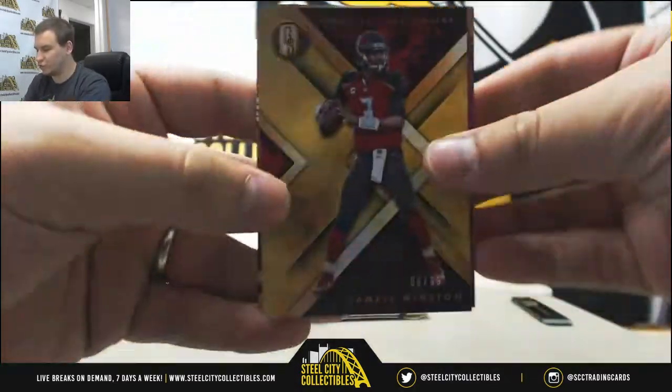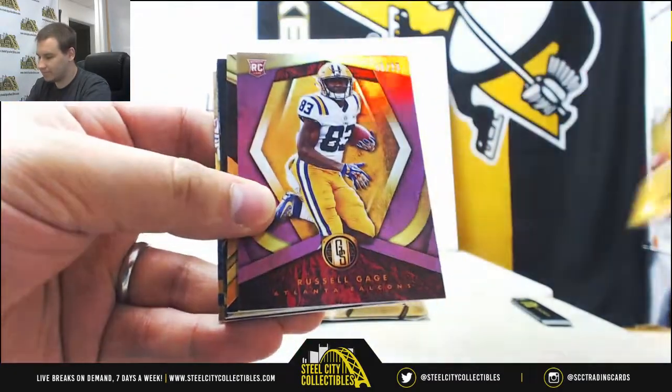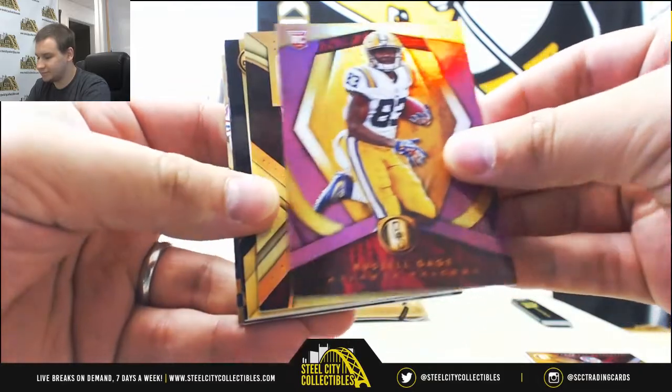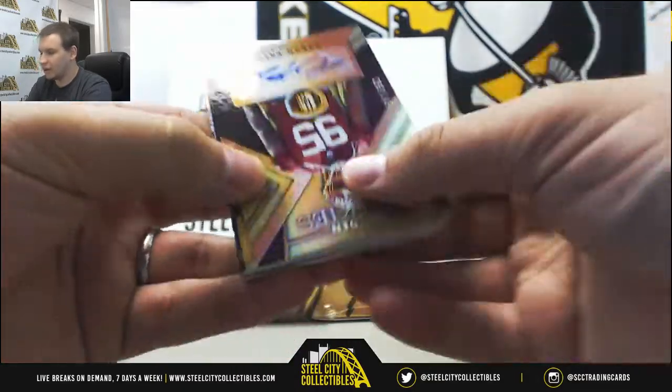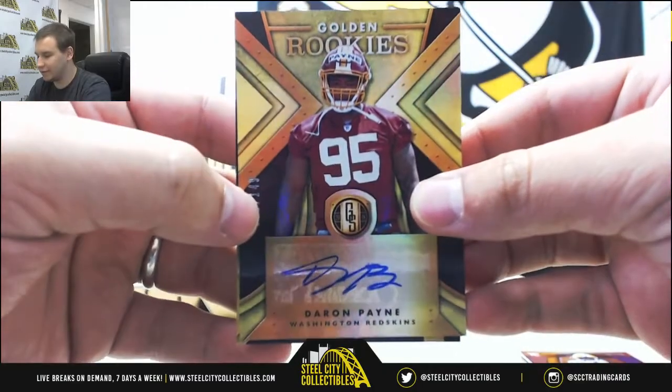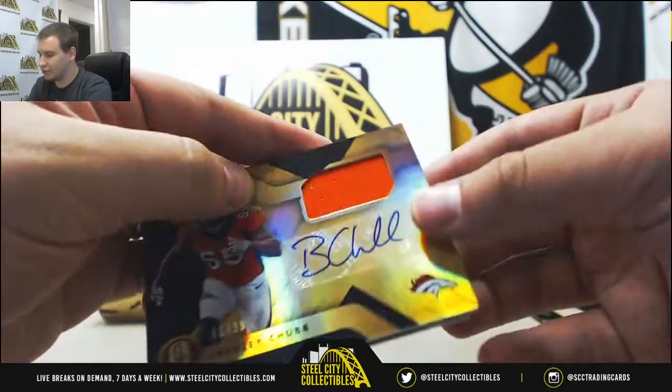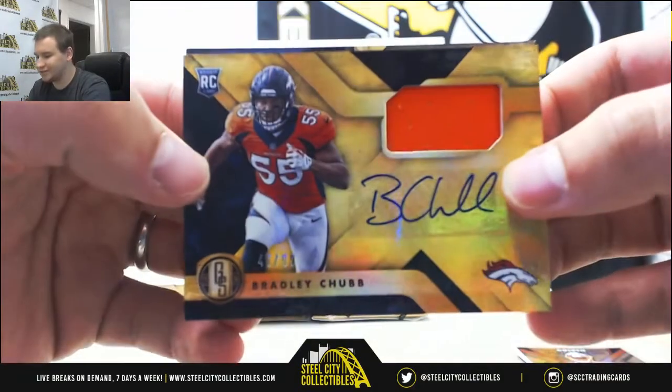We've got Jameis Winston to 99. For the Falcons, a 25, Russell Gage. Another autograph for the Redskins, Deron Payne, 149. Another Broncos auto, another Bradley Chubb — this one's 46 of 99, jersey auto.